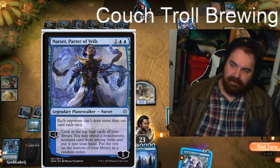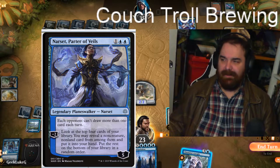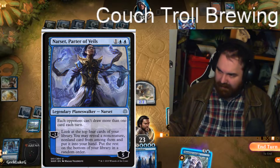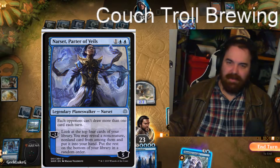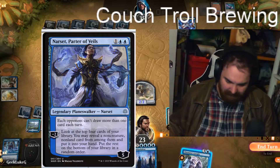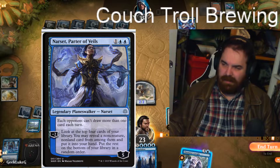I've been messing around with various planeswalker control decks since War of the Spark came out. I've been having a lot of fun with a Narset blue-white deck that uses Emergency Powers, so I'm going to go over the deck tech real quick with you.